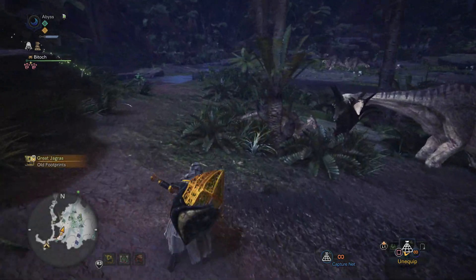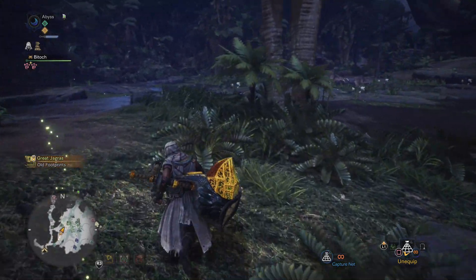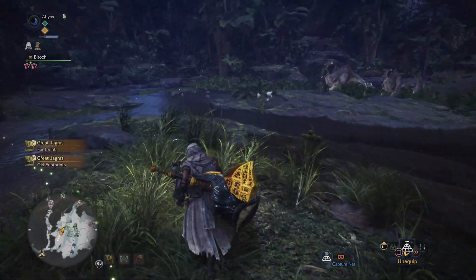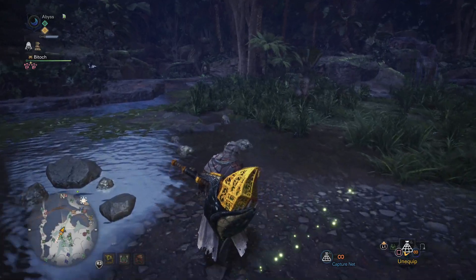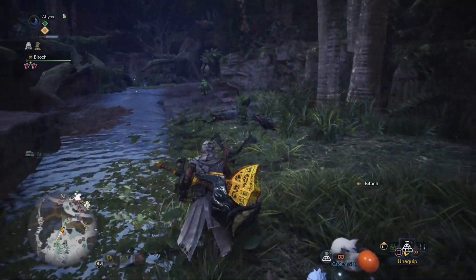Second thing: you do need to make sure that there is a Great Jagras in the map, because this is going to come into play later. I used the Southwest Camp, so I'm going to follow the path to where the Great Jagras is always at.